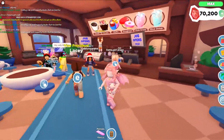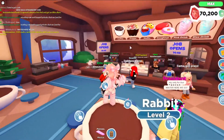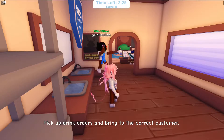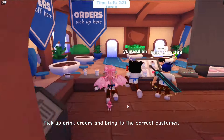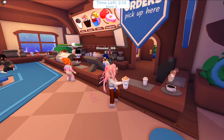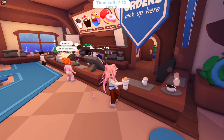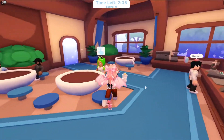I'll show you guys how to be a waitress or waiter in this video. As a waiter, you start back here and you go out front, and you'll see two drinks right here. You click and your drink will always spawn here, so you'll know you have a drink if it shows right here. This is the other waiter's drink so you can't pick it up.